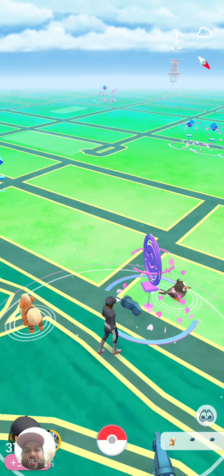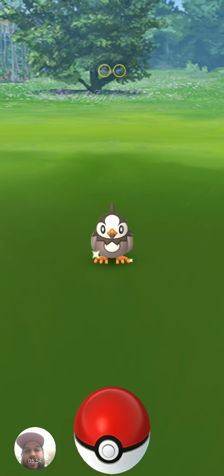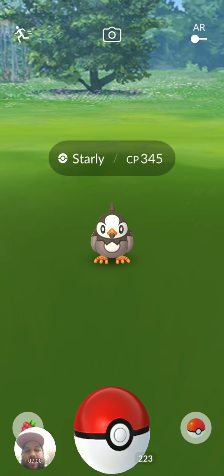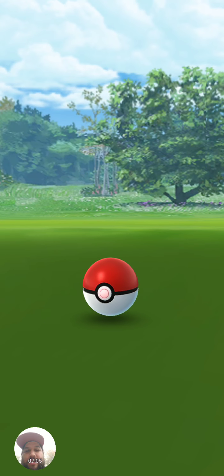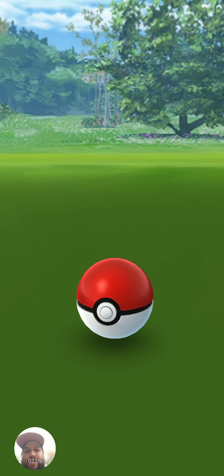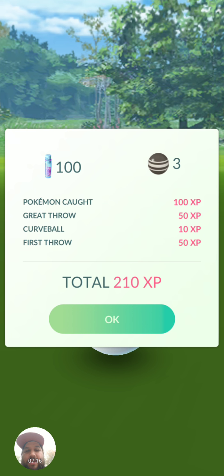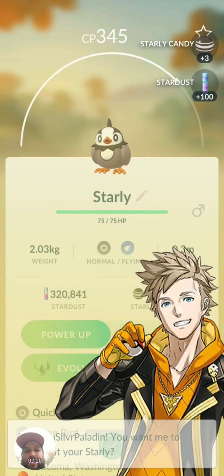Oh hey, it's a Starly! Gen 4? I just saw one — that's the only Gen 4 I've seen so far. If you look closely, you'll see that two Beldum are connected like a cross sign. Oh neat, that's a brand new type. Double Beldom — almost like a Magneton with Beldum. Magnezone too kind of looks like a Matang.